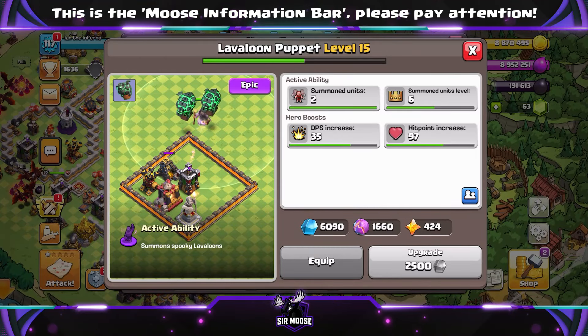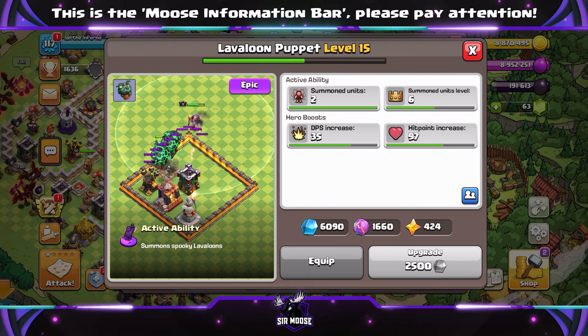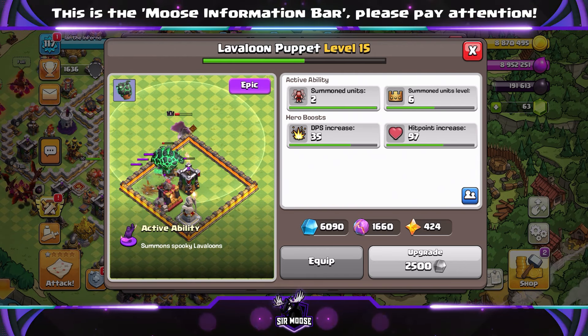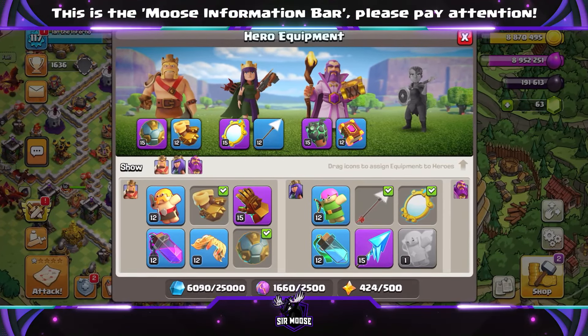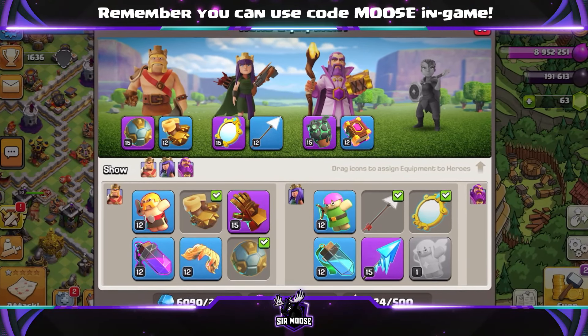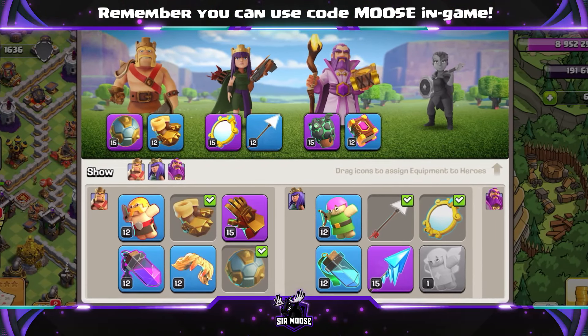Hi guys, welcome to the channel. Today we're going to check out some amazing attacks using the new Lava Loon Puppet at Town Hall 11, because it is absolutely overpowered. Let's check out three replays in just a moment. First of all, let's have a look at the hero equipment: Spiky Ball and Earthquake Boots on the King, Magic Mirror and Giant Arrow on the Queen, and of course Lava Loon Puppet paired with Eternal Tome on the Grand Warden.